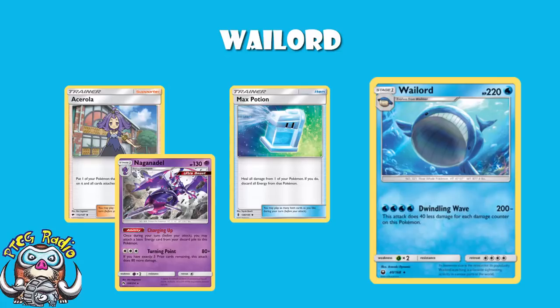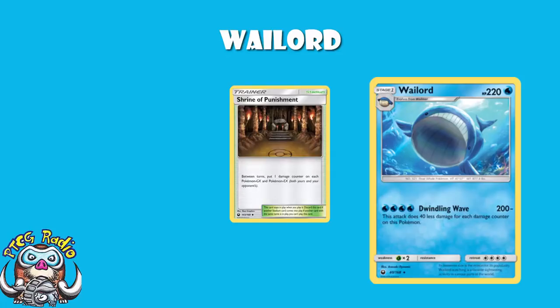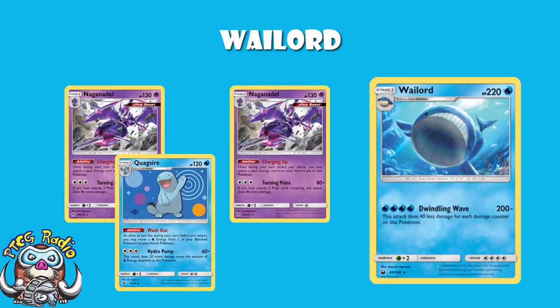This essentially gives you a two-tier strategy. Tier one: you stall with Wailord. You put out a Shrine of Punishment, have your Wailord, and basically sit there in a friendly, jovial manner while you bide your time. Then when you've got your Naganadel set up, you move the energy over with Quagsire. If you've got two Naganadel, both get an energy one turn, both get an energy the next turn, then you move all four over with Quagsire.